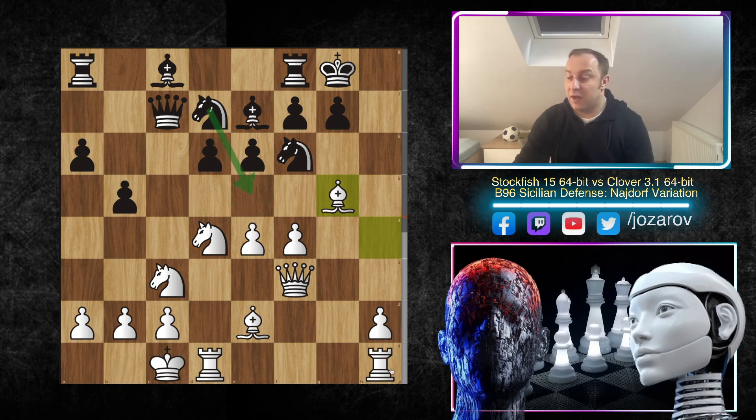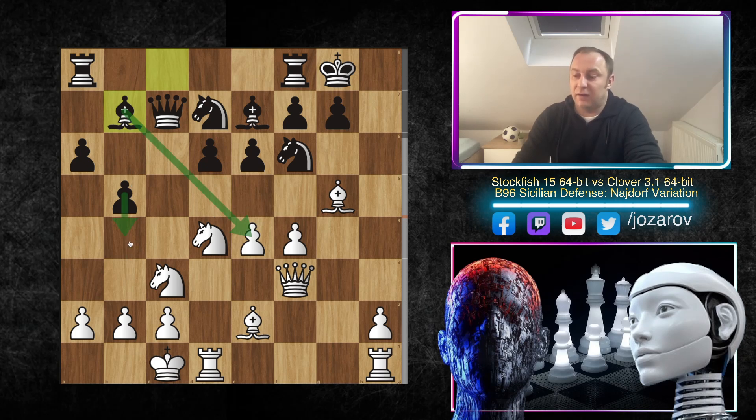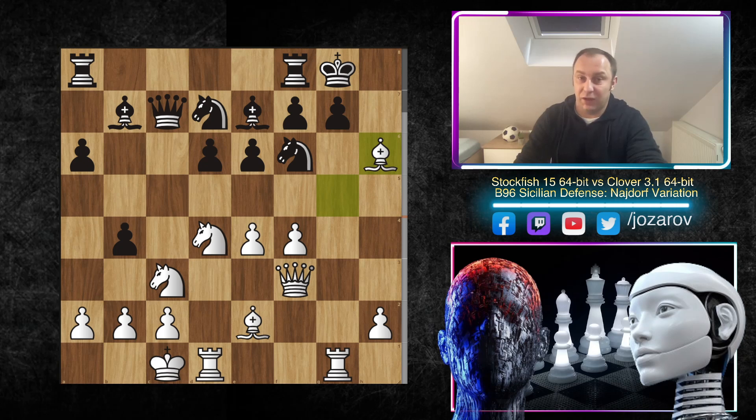We notice that the g-file is now a huge tactical problem for Black, who is being challenged by the rook attack on the g-file. Clover played b4, trying to attack the knight immediately. Even if you try bishop to b7 to attack the knight and take the pawn on e4, the game becomes very wild — White doesn't even have to protect the e4 pawn. After bishop to b7, White just plays rook to g1 and the game is basically over for Black.